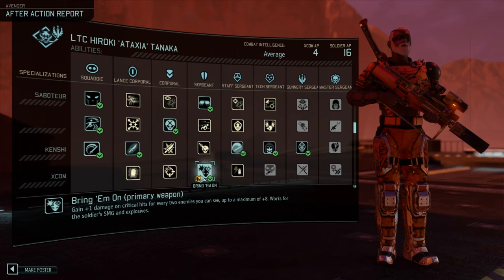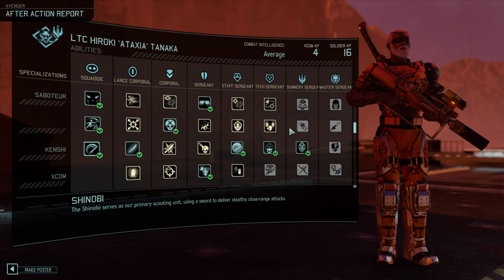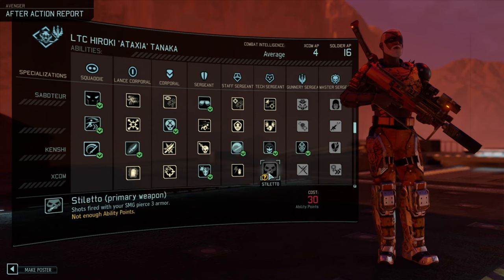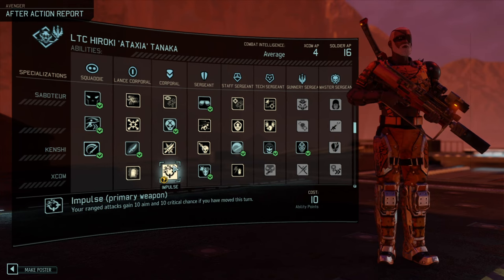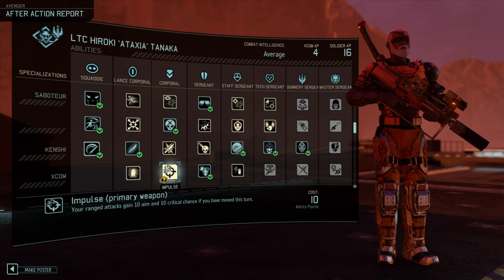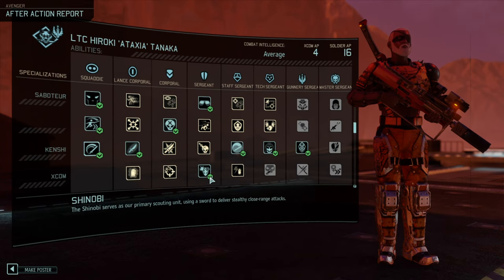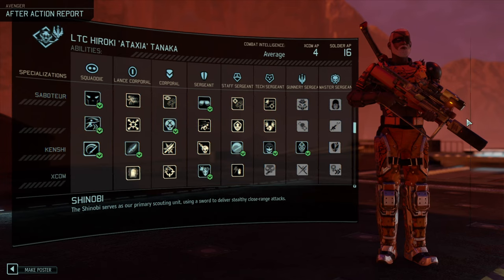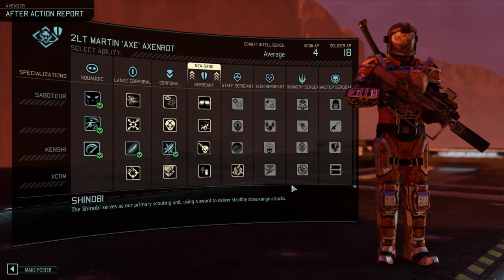We got Bring Him On — we wanted to make him a bit more of a shooter because we had Stiletto and Rupture, so we're saving points to get either of those skills. Bring Him On for more damage. If we've moved this turn, Ranger attacks gain extra damage — so we could move up and double fire. That's not bad. The other alternative is pistols — we really haven't given him much to work with in terms of guns, but that might change. Could give him a shotgun, for instance.